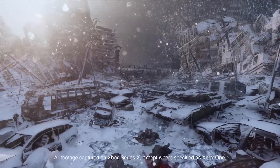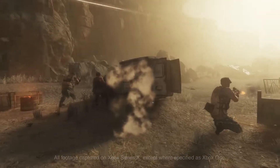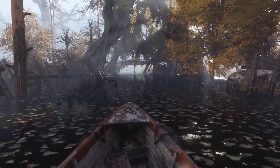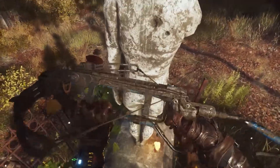Metro Exodus is a ground-breaking, story-driven first-person shooter, combining a brutal fight for survival with dynamic exploration, unforgiving combat and heart-pounding stealth. Built using developer 4A Games' proprietary engine, it was and remains a state-of-the-art graphical masterclass.